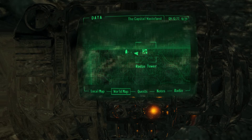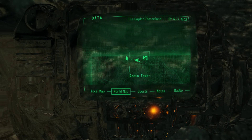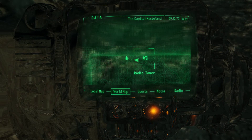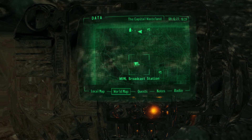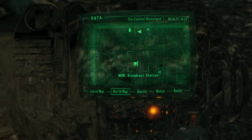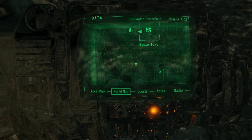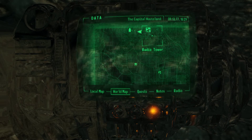We've already covered the journey. When you select the quest, it tells you to go to a radio tower. I had this part recorded but I lost it, so I apologize for that. The journey was mostly uneventful. I went to the WKML Broadcast Station and then just traveled north all the way to the radio tower. Fairly uneventful — there were three enemies, but I ignored all of that.